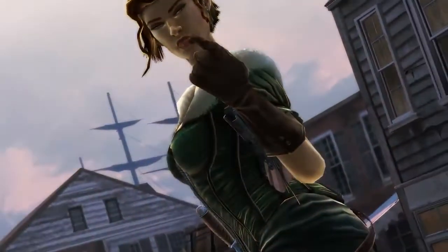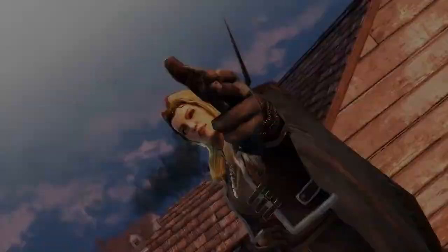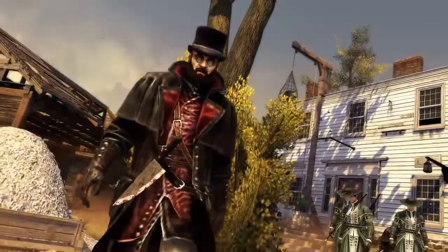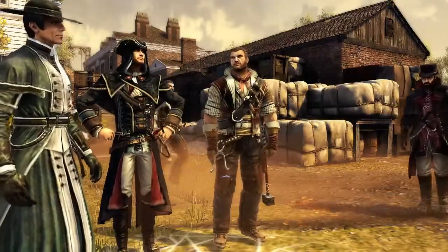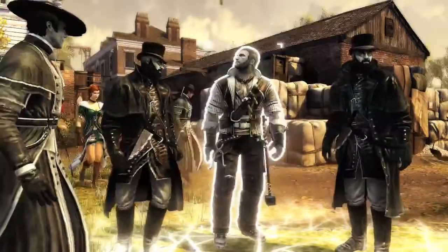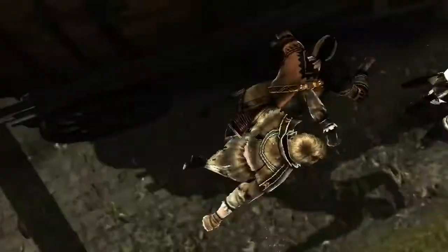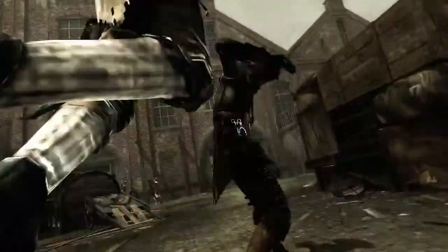Next, you may choose from ten distinct perks that last for the entire duration of the session. When walking into a crowd, the Blender perk will automatically morph one civilian into your lookalike. Unstoppable allows your warrior to charge through the crowds without fail, keeping them on track for the thrilling chase.